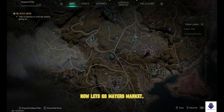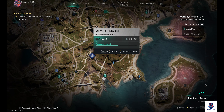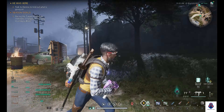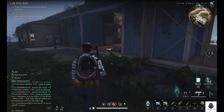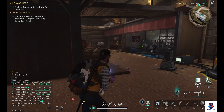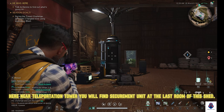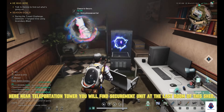Now let's go to Mayor's Market. Here near the Teleportation Tower, you will find the Securement Unit at the last room of this shed.